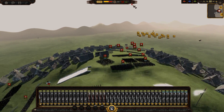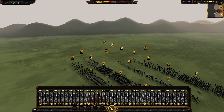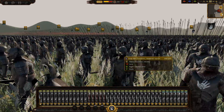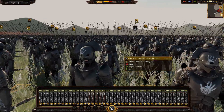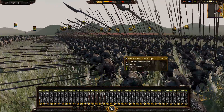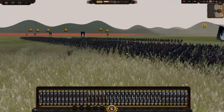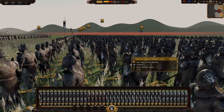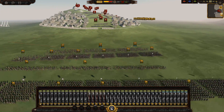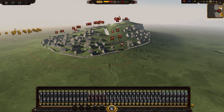Let's take a look at your more updated Isengard army. I think they only added the Berserkers to the roster. So I've got the Uruk-hai crossbows, which look fantastic, some Uruk-hai pikes, the Berserkers, and the swordsmen way in the back along with my general. My army is split in two since I'm attacking both entrances to Edoras.